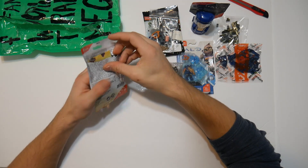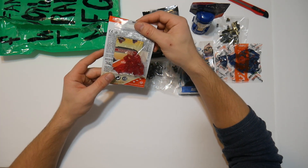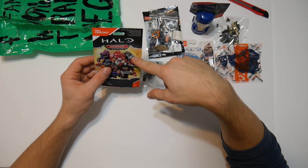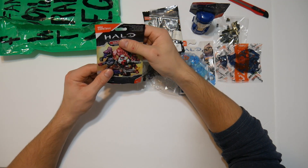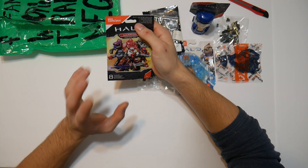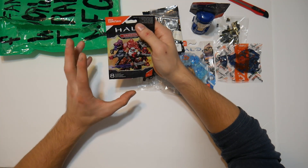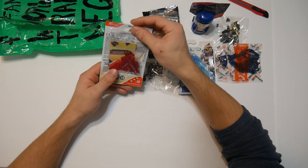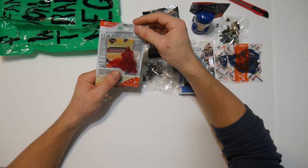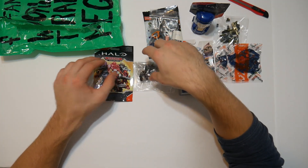We have another one of this blind bag series — oh, this is the red Atriox. I actually have one of these figures already, but I haven't done anything to it because I just wanted to keep it. So I might do a custom of this red Atriox. Working on completely translucent figures I've never done before and I don't know how it looks, so we will see. But that's definitely a really cool option.